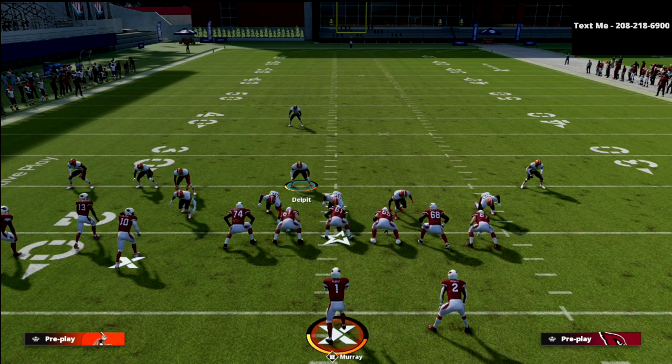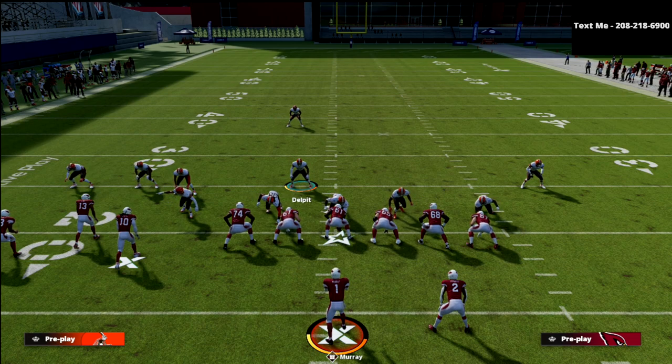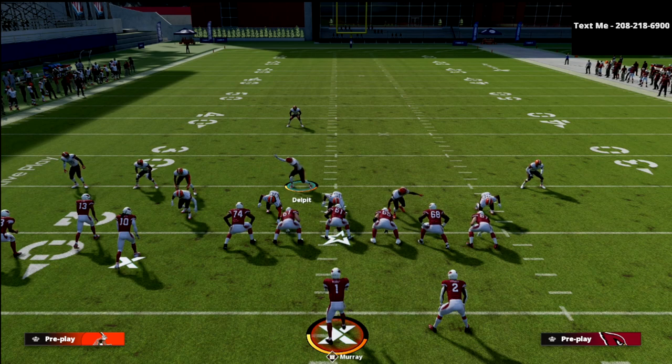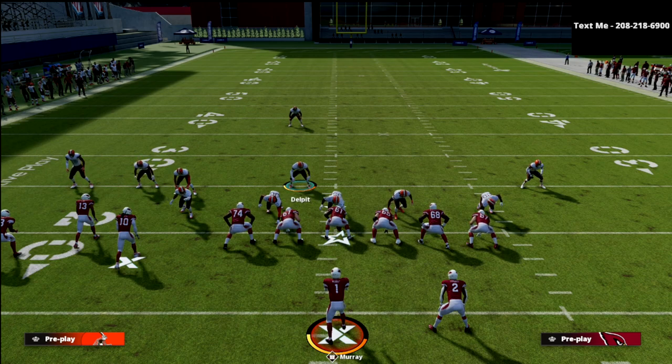If you want to learn more about the Nickel-Triple defense or the Bunch Tight End scheme, they're both available at the Patreon, as are all of my Madden 22 e-books — all for just $10 a month. You can cancel that Patreon membership whenever you'd like; you don't have to sign up for a year. As soon as you sign up you get everything, and as soon as you cancel you lose access. Thanks for watching — if you're interested in the Patreon, head to the description below and click the link to go right to the Patreon page.